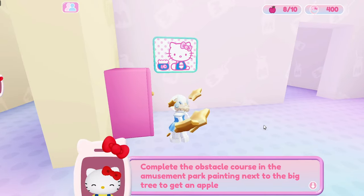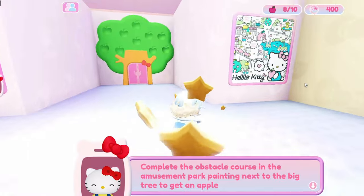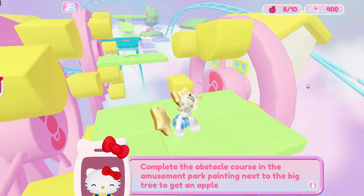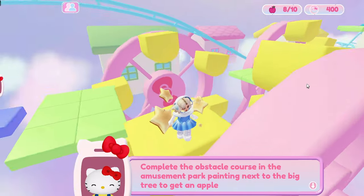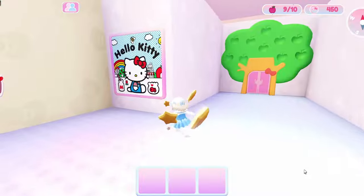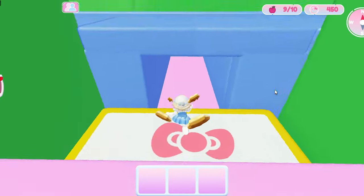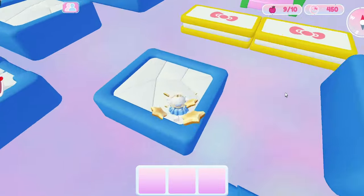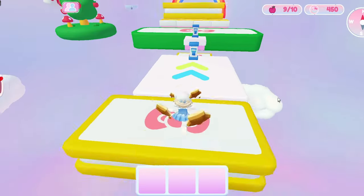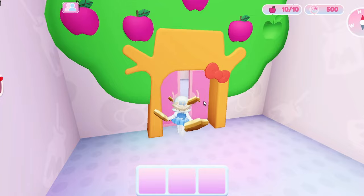Complete the obstacle course in the amusement park painting next to the big tree. The theme park one — whoa, look at this. It's got a roller coaster. Oh we have to get onto this. How fun. And we're at the end. It looks like we have to use the switches — oh these look like they're gonna fall when we stand on them. That one can come across so we can jump across here. Yay, now we have all of the apples!